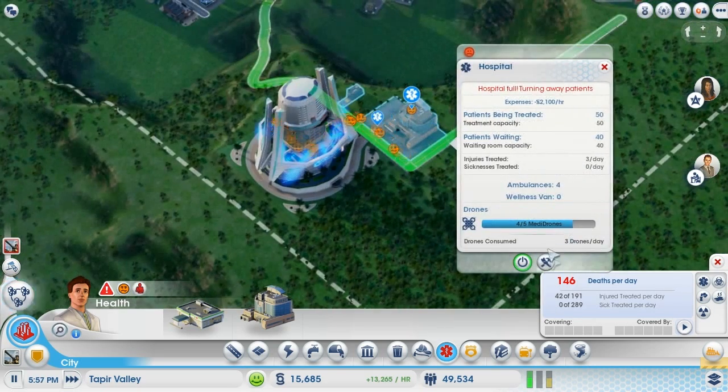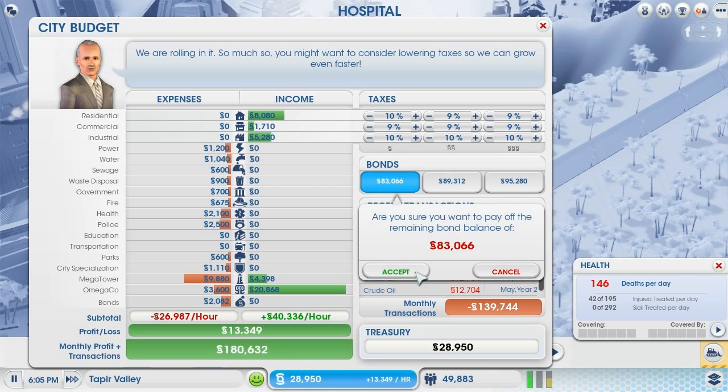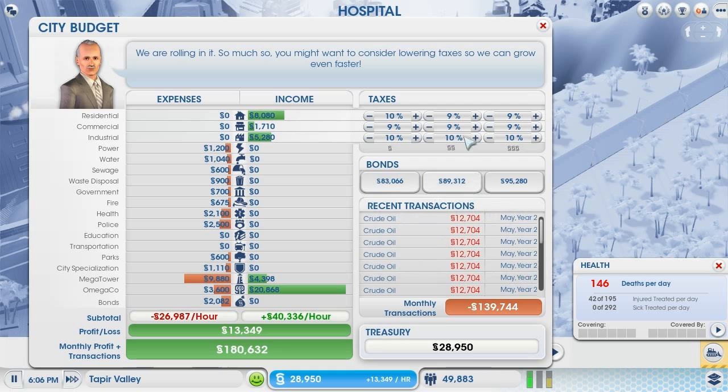Oh god, we've got to turn away patients now. Let's pay this back and then take out another loan. Oh wow, I don't have the money — derp.